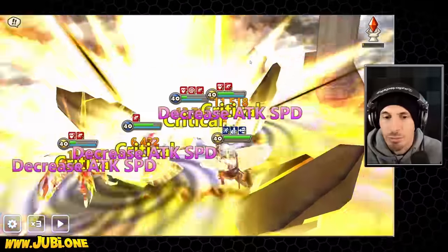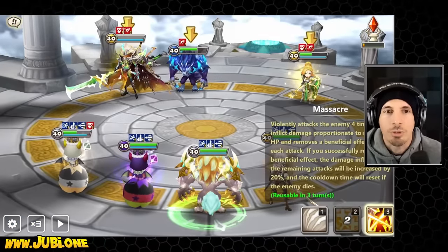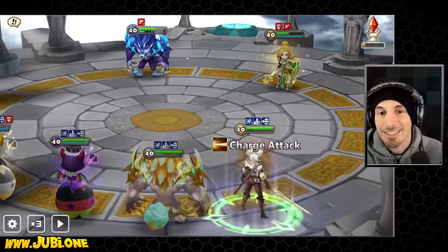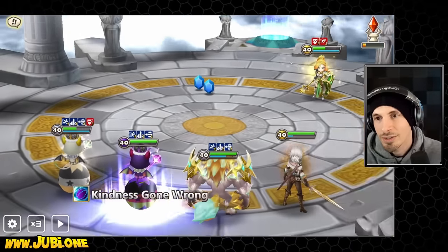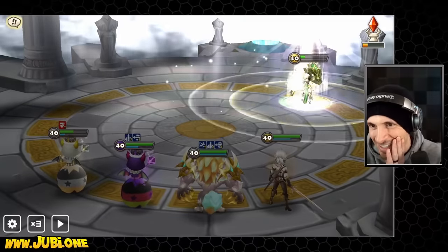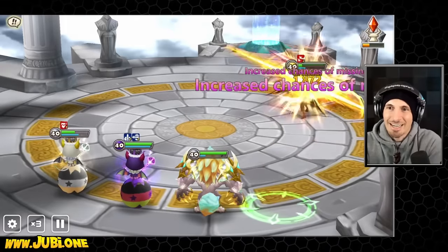I mean we could hit this, but we could have hit this with Lucian, we could have hit this with anything. We could have killed this team with anything. Let's see how much damage her skill 2 does — it's not the worst. We wake her up anyway, doesn't even matter. We should have probably saved that, but you kind of get the idea.